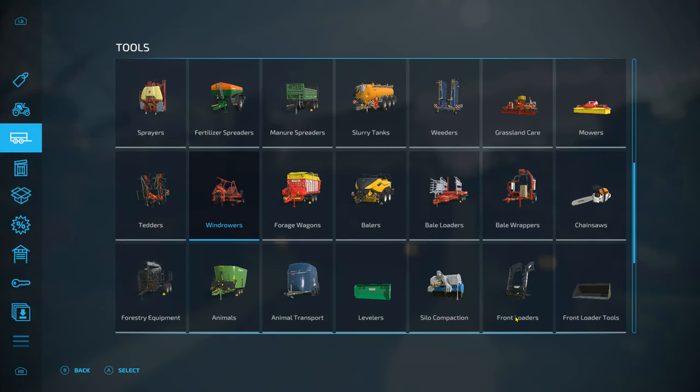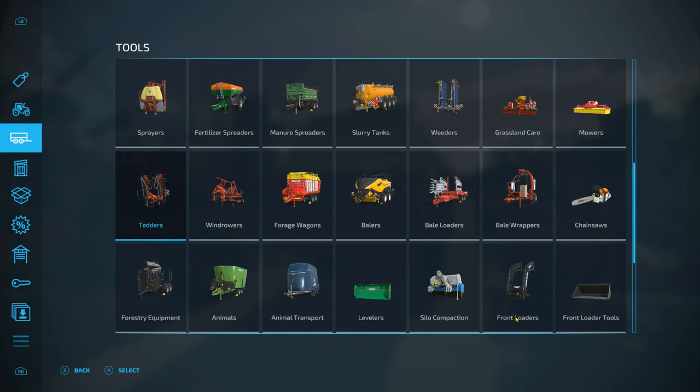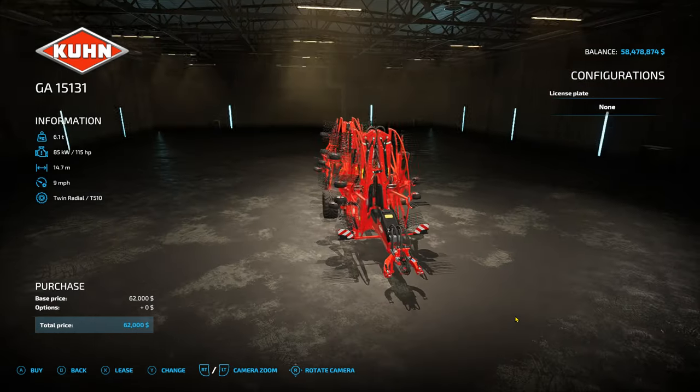The next tool we're going to be looking at is the windrower. Go into the store, go to Tools, go to Windrowers, and then scroll over and you will see all your windrowers. This is the one that I am using for the tutorial.